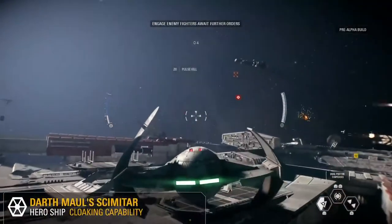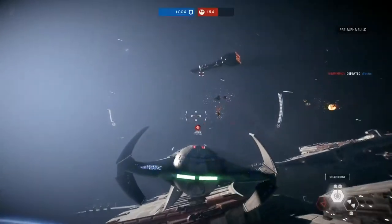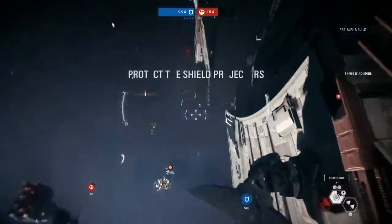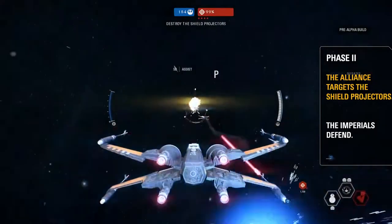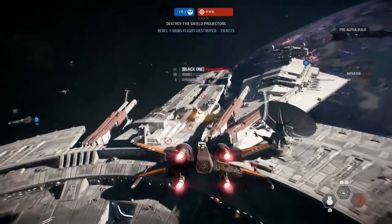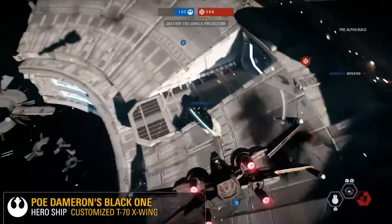Here's our first look at Darth Maul's Scimitar. What is so unique about this Sith Lord ship? Well, there's a reason you haven't seen him very much — because he's invisible. He's a stealth ship. And here's another hero ship: Poe Dameron's Black One X-Wing. What makes it so different? Well, it's black. What else is different about it?